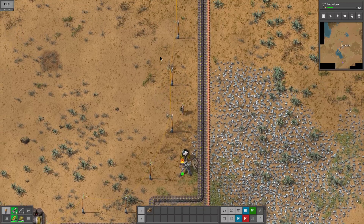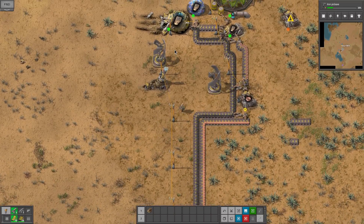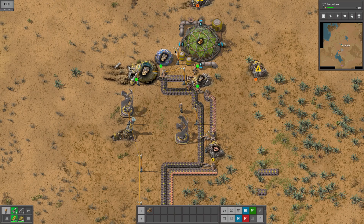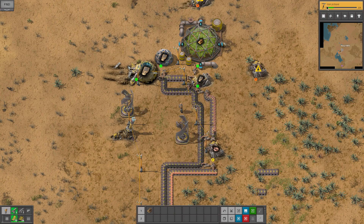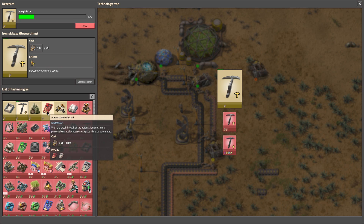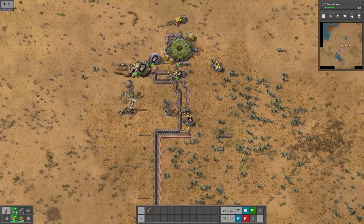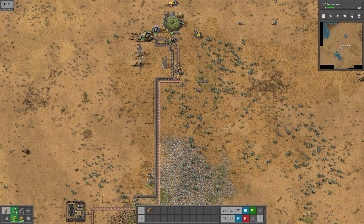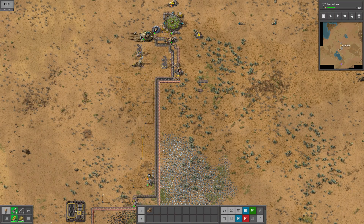So that will get us more iron going. And now I just got to sit here and wait for more research to get done. I will be back with you guys when we actually get the automation tech card done, and we can start looking at making it. Have a good one and I'll see you in the next one. Bye-bye.